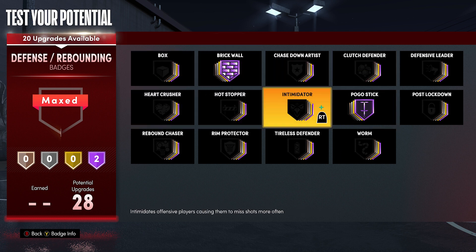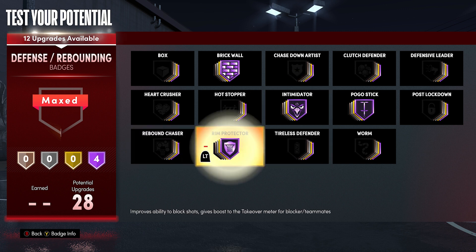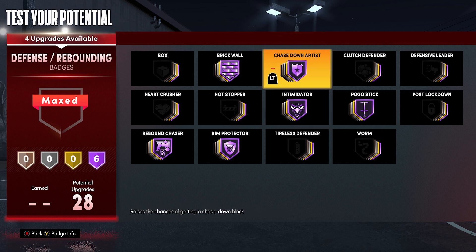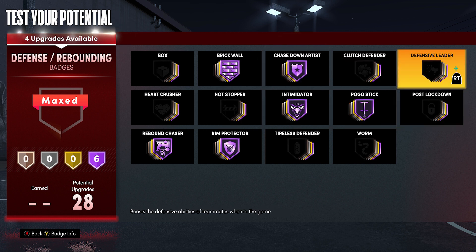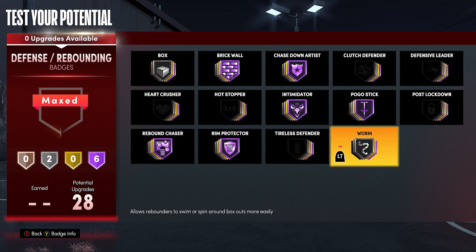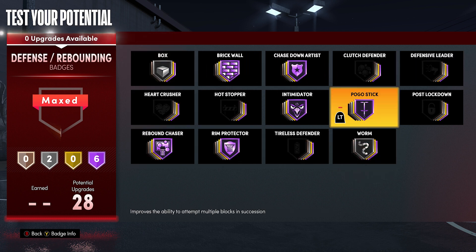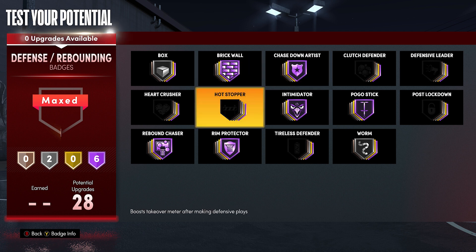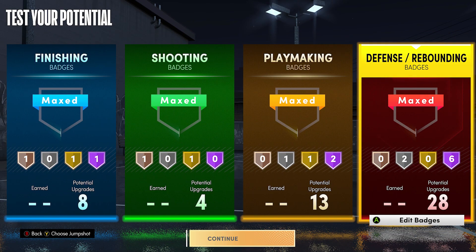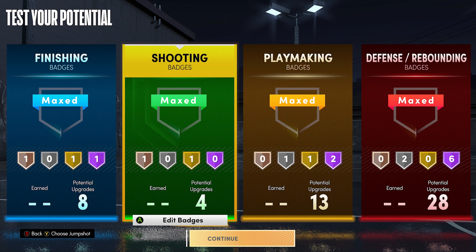Finally, with the defense badges - I got to have Brick Wall. I'm going to be setting those big bodies. Intimidator: if anyone comes to the paint, I'm shutting that down. Same thing with Rim Protector. Rebound Chaser - I'm going to be grabbing all the rebounds. You could honestly go with this build at 7'2", 7'3" if you're not too worried about the driving dunk. I just wanted to have a bit more athleticism and dunking ability. You see - 28 defensive badges is just a lot: 8, 4, 13, and 28. The perfect rec build.